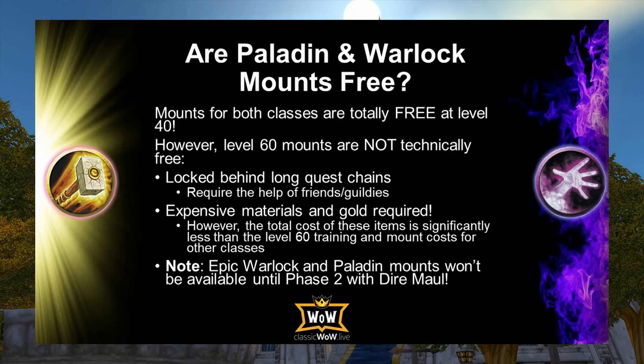Before we get started, some pointers for both mounts. The Paladin and Warlock level 40 mounts are essentially free — you put out no money and very little time. That's a huge bonus and a reason to consider playing one of these classes. You'll save 80 to 100 gold depending on your reputation and PvP rank. However, the level 60 epic mounts are not free — they cost money, require significant time, and need help from friends and guildies.